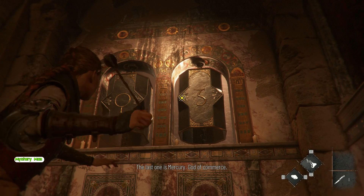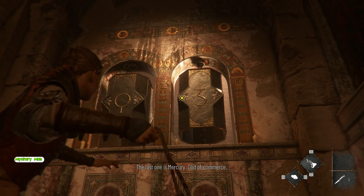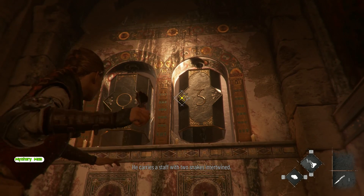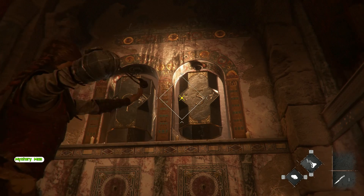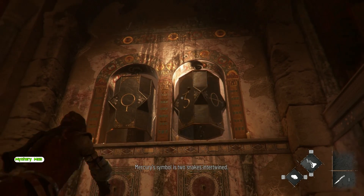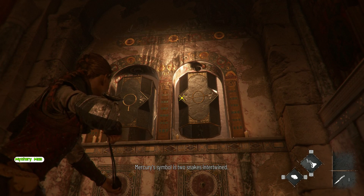The last one is Mercury, god of commerce. He carries a staff with two snakes intertwined. The Mercury symbol is two snakes intertwined.